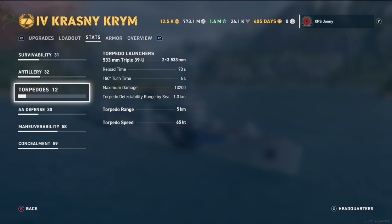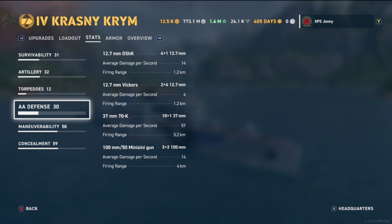AA defense: four single 12.7mm mounts with average damage of 14 and firing range of 1.2 km; two quad 12.7mm Vickers with average damage of 4 and firing range of 1.2 km; ten single 37mm/70K mounts with average damage of 57 and firing range of 3.2 km; and three twin 100mm/50 guns with average damage of 14 and firing range of 4 km.